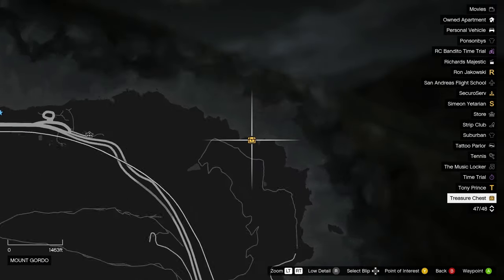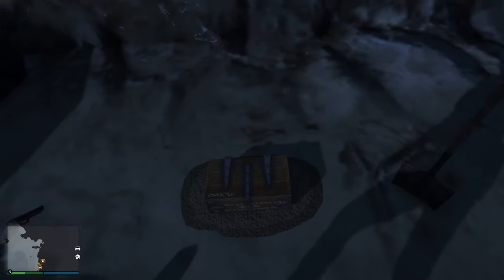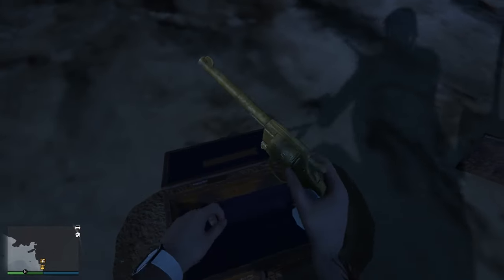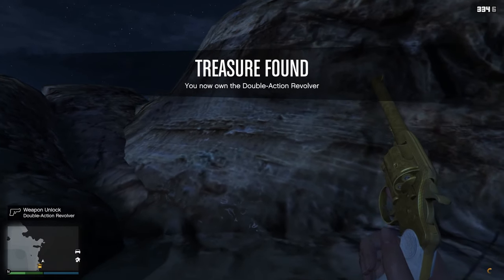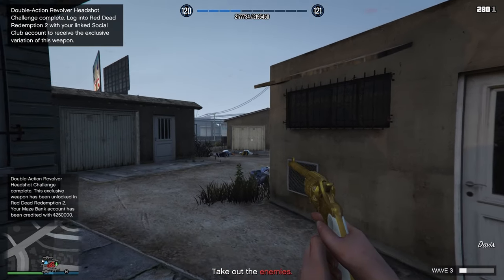The crime scene has a chest in the middle, with two bodies of people who apparently killed each other over the treasure — it's sort of the Lord of the Rings story of GTA, with the revolver being the ring and us now being Gollum. Just like the navy revolver, get 50 headshots with this weapon to earn $250,000 — going into survival mode is the quickest way. I used the Ballas survival since it's close-quarters and the NPCs are almost brain-dead in the early rounds. Completing this also unlocks the weapon in Red Dead Redemption 2, for those of you still playing that forgotten game — I salute you.